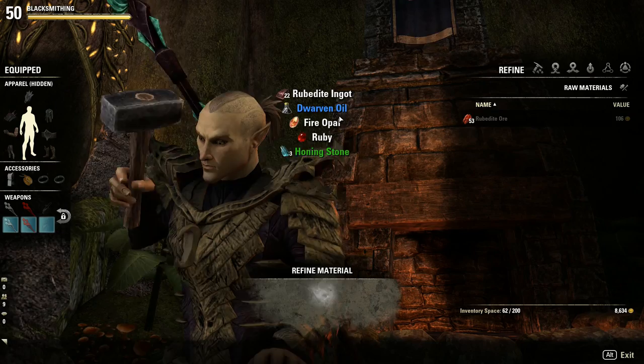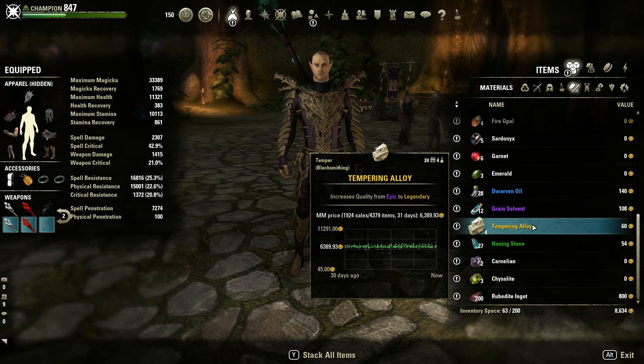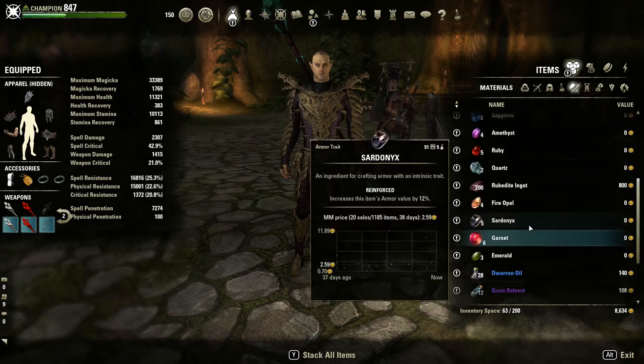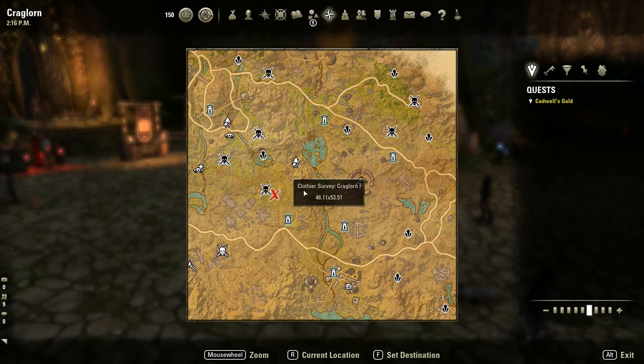It's really simple: do crafting writs, get survey rewards, go collect them, refine everything, and sell whatever you don't need — you'll be making a profit in no time. I only got four out of 1,500 this time; I'm used to seeing seven or eight per two thousand, but that's RNG. Also collect alchemy surveys — you'll get plants, and if you collect in Craglorn you'll have a chance at nirn crops and similar items that you can use, store, or sell.